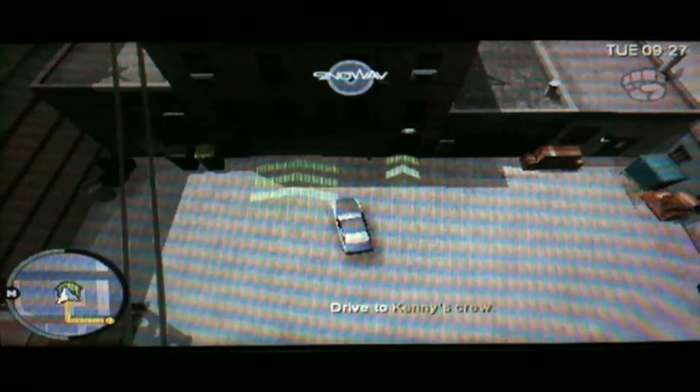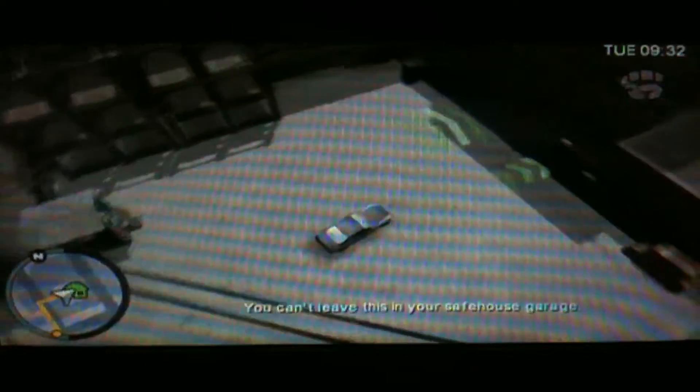What we need to do now is get this car into the garage, but there are some complications here. Can you see these green arrows? They can only be activated by vehicles, and because Kenny's car is a mission-based vehicle, it rejects it. So you cannot drive this into the garage. But what you can do is bypass this chevron function by using another vehicle instead.